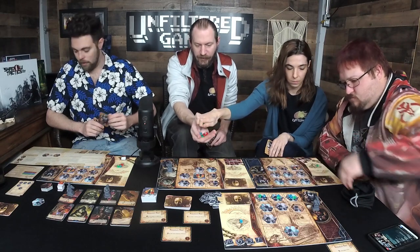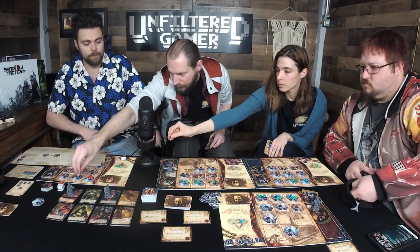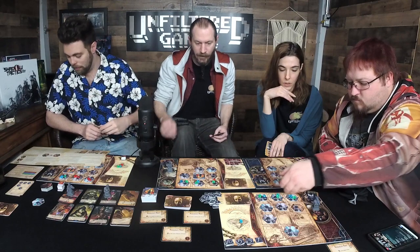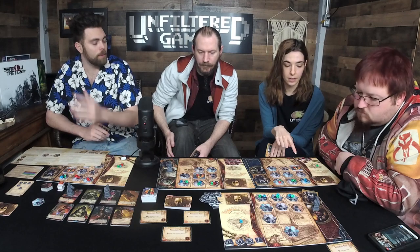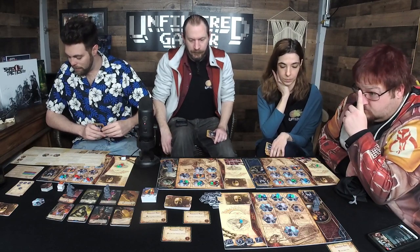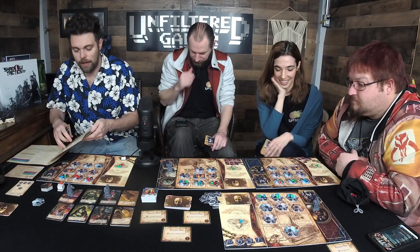When fighting, you can target any investigator — it doesn't matter which row. After drawing, total up the health values on the bottom number of all investigators you just placed. My total is eleven. Players with the highest result draw one madness marker from the bag and add it to their madness pool — in case of a tie, all tied players do so.